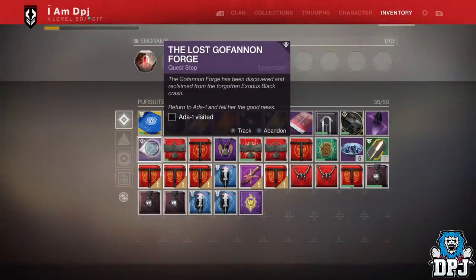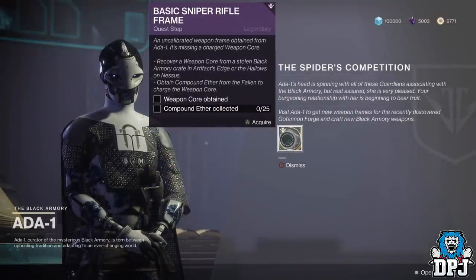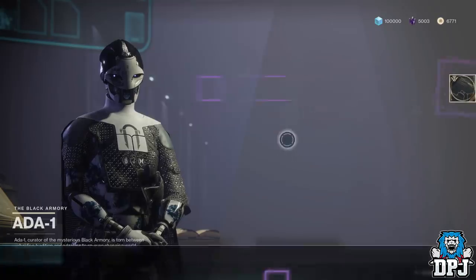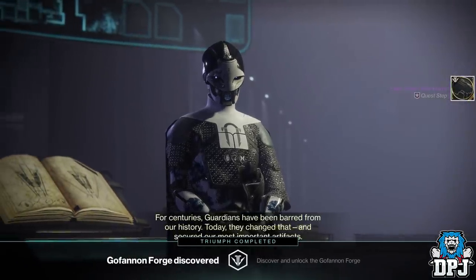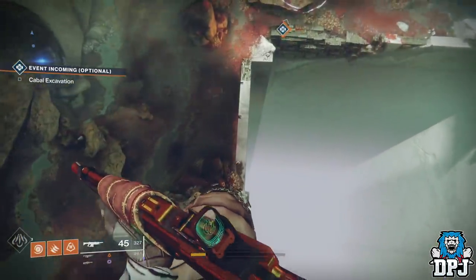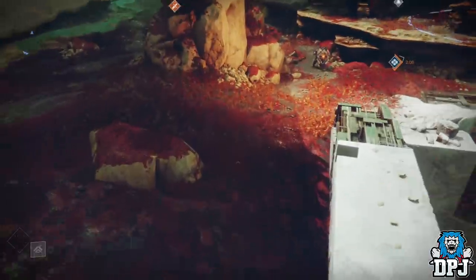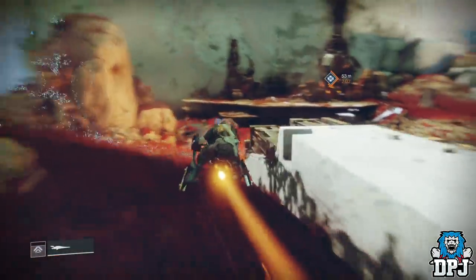Once you have beaten this giant boss, you then have to travel back to the Tower and visit Ada-1, who unlocks the Nessus forge for you and gives you the Black Armory sniper rifle schematic — which is another quest line for this epic-looking sniper rifle weapon that I am currently working on. The Nessus Gofanon Forge will now be open to all those who have completed this quest. The recommended power level is 610, so good luck everybody.